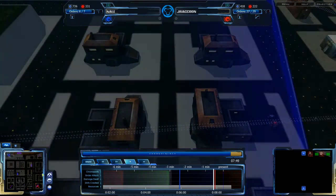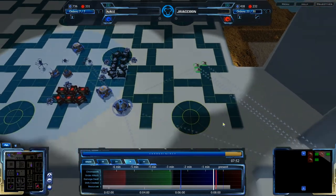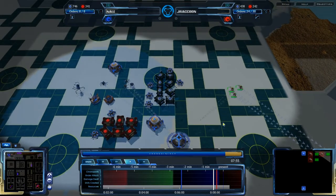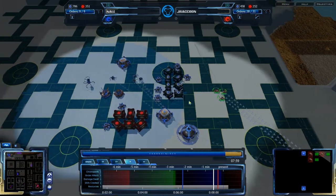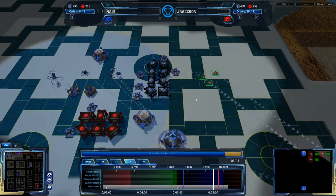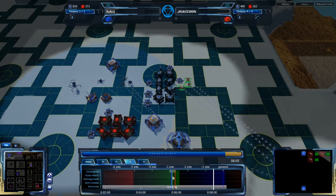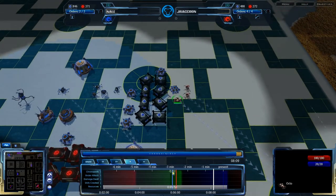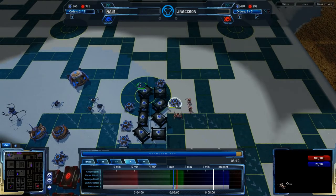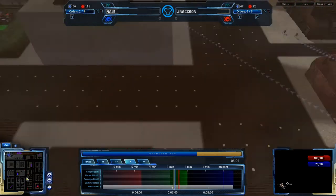Jumping up to the 7:48 mark, where the raiding forces have pretty much come in. The Octos are attacking and going towards the expansion. Jay Raccoon has actually changed the order, so they will be attacking that RP first — and that RP, like I said, is out of the range of the Dome, so there are no automated defenses for Nail to use to get in the way of that. So this attack is going to be very damaging, assuming it goes through. Jumping back two minutes to the 6:02 mark when the forces are being sent out.